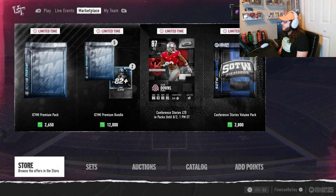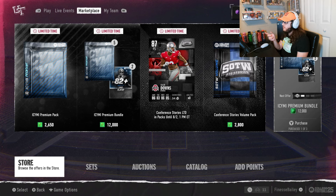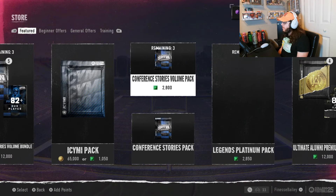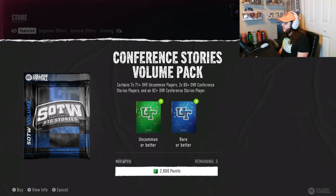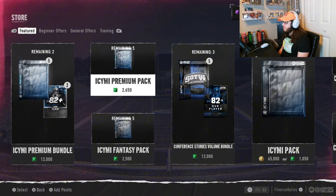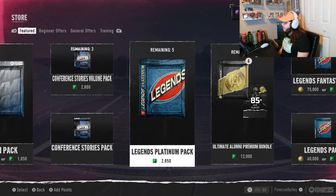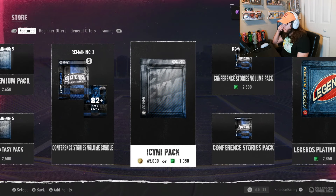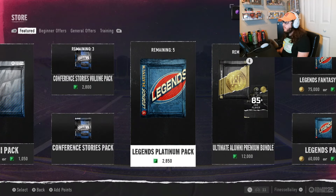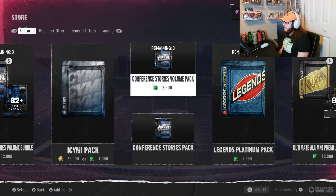There's a new Caleb Downs free safety that dropped in the conference stories section — let me know in the comments if you want me to do a smaller pack attempt to pull him. LCDs don't seem easy to get in this game; I've done two 90-dollar bundles — the legends and now the ICYMI premium — and haven't pulled an LCD in either. That's almost 200 bucks with no LCD, which is a little frustrating.